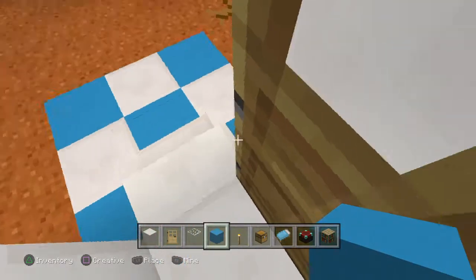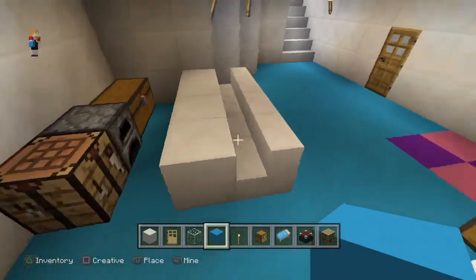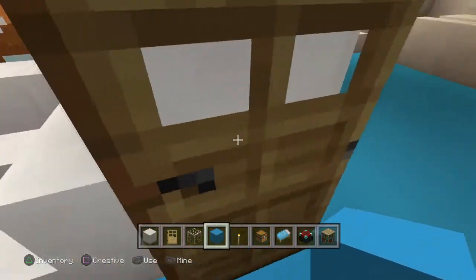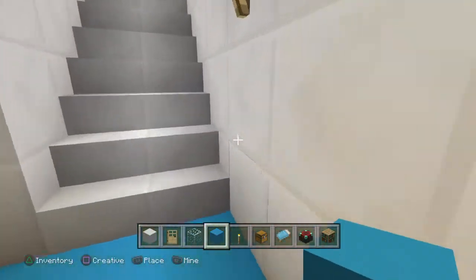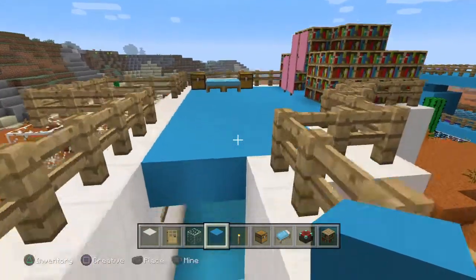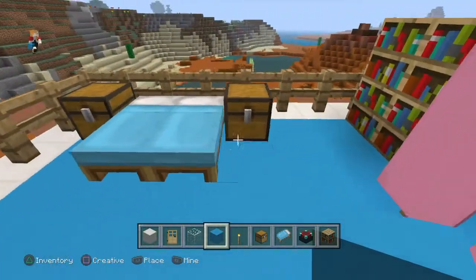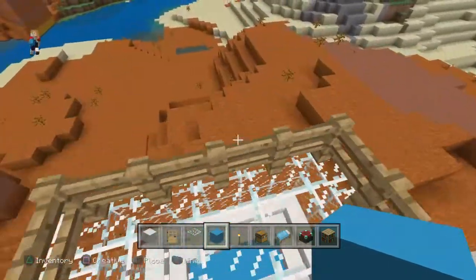So you just saw the front yard. Here's the kitchen. Here's the kids' play area. Here's the backyard. Here's upstairs. Here's the bed — this mattress. Here's the library. Here's the balcony.